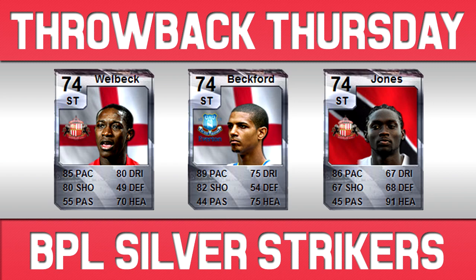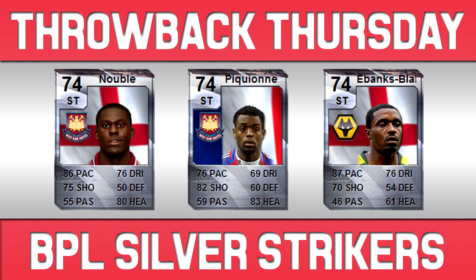You've also got Cameron Jones who was much faster back then and probably one of my favourite strikers I've ever used: 86 pace, 67 dribbling, 67 shooting, and 91 heading. He was an absolute tank — his pace back then was much better than it is nowadays. And we've got a couple more upgrades. We'll start with Newball, who I think was the upgrade I used before I could afford Beckford. Newball was also ridiculously good: 86 pace, 76 dribbling, 75 shooting, and 80 heading.